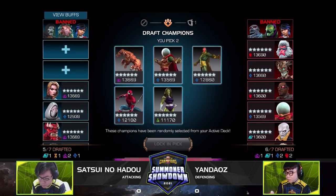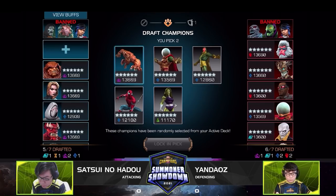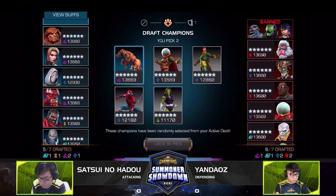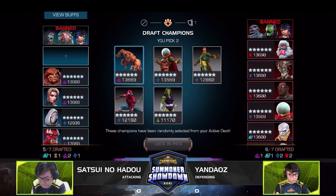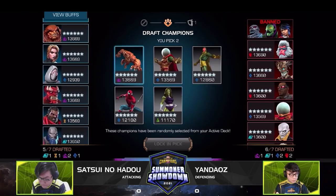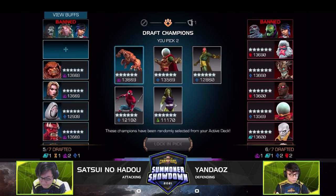We see Bishop, Hitmonkey, and Warlock on Yandaos's side. He goes with the Warlock and the Hitmonkey — both really great defenders and attackers, though better attackers than defenders for the most part, and they can still trip somebody up on a tough node combination. Satsui has OG Vision, Mysterio, She-Hulk, and Sasquatch — all very powerful options. Very curious to see which direction he goes.